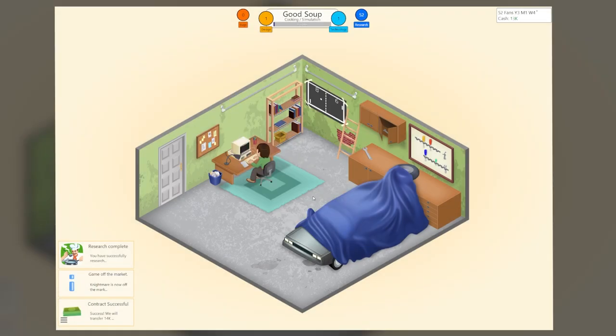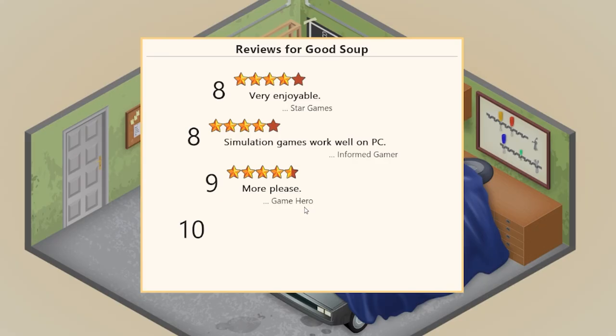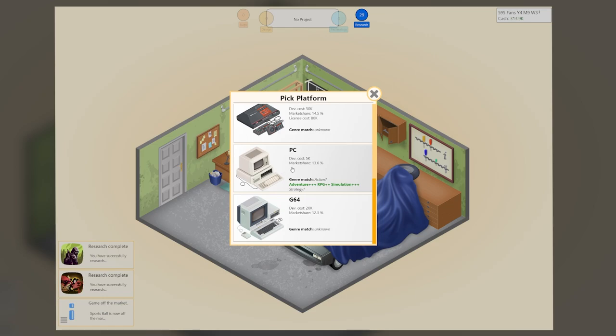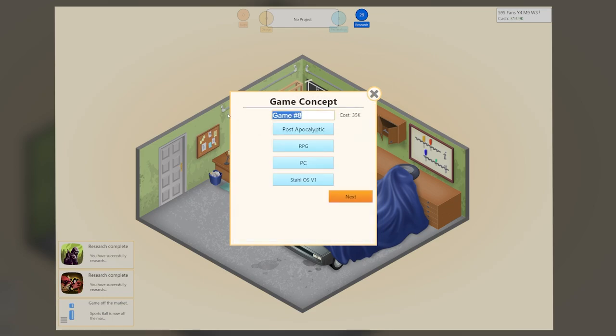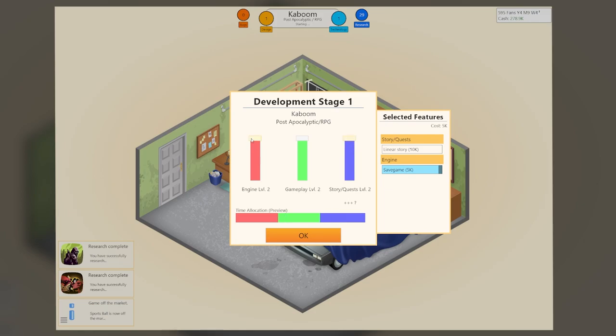Sometimes you can get away with making some odd ones. In one of my playthroughs, I made a basic graphic PC cooking sim called Good Soup, and it did surprisingly well. But if I made something like a transport sim, a game type we are all familiar with, it would sell poorly. The game can be formulaic at times, but I was quite surprised with how much I got punished when trying to make dumb random games for the sake of it. There are points where weird mashups might do well — there's a little marketing system — but I was never able to accurately utilize it.